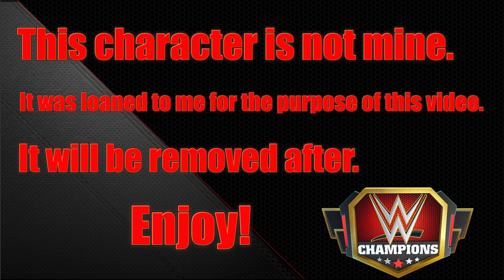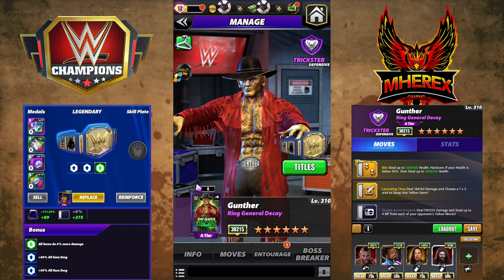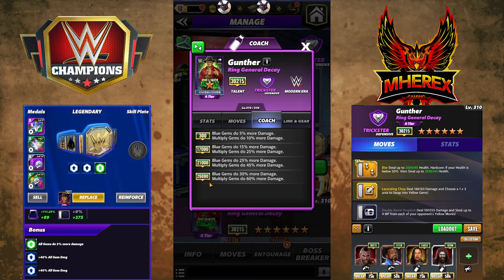Hey everyone, Merix here bringing you another video on Gunther Ring General Decay. We got our cowboy western Gunther — he's a defensive trickster, modern era, standard zombie link modern era. He's a pretty good multiply blue gem coach, so if you've got somebody making blue multiply gems like Acro, Bianca, or Terry Funk, those gems are gonna do 90% more damage total at six star: 30% blue and 60% multiply gem damage.